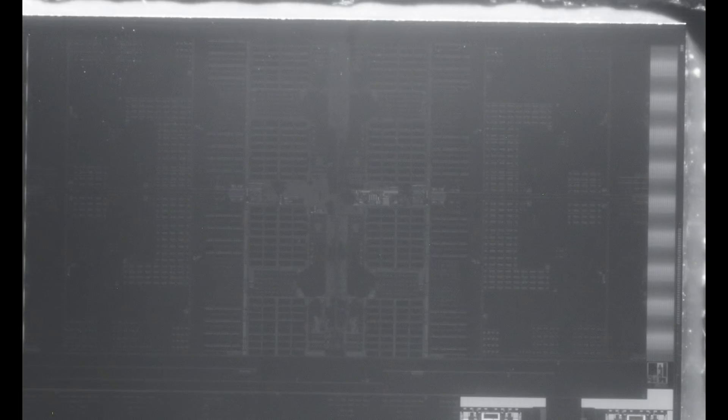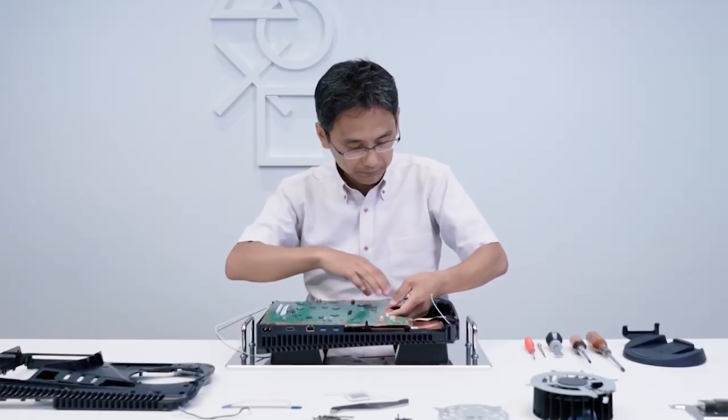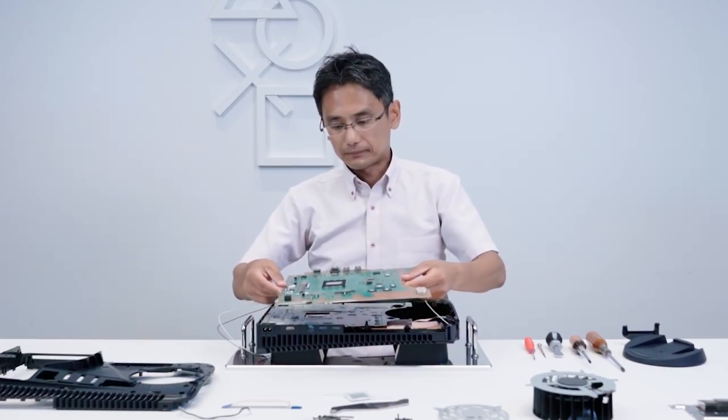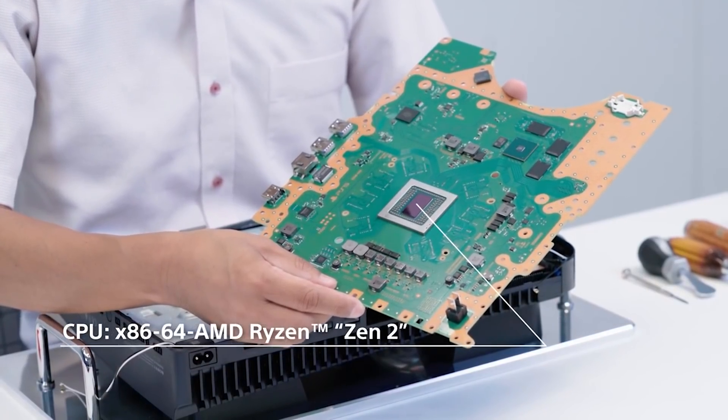Assuming the die shot interpretation is accurate, that aspect of the CPU is not heavily used in most games. One reason Sony likely removed it is to reduce die size — it's a small saving but still die space — and also to reduce power consumption, which is important for maintaining higher CPU and GPU frequencies.